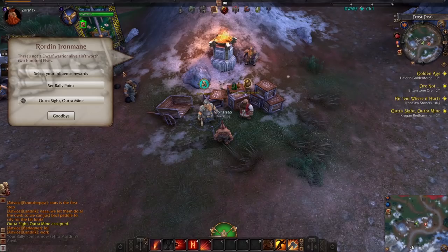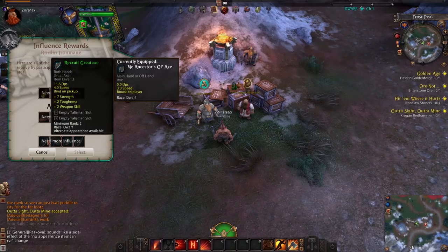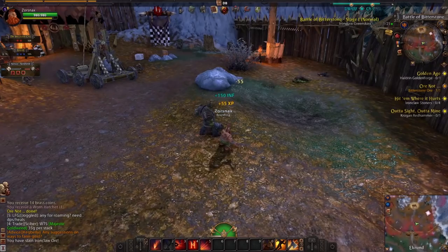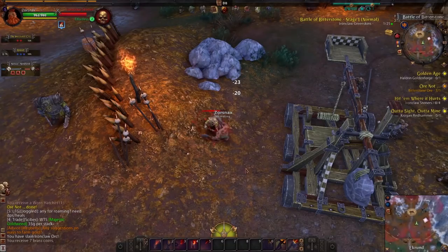Once you quest through the first area, you'll come across a camp with a Rally Master. Rally Masters are where you set your rally point — you'll eventually set this in your main city to get there quickly, especially since you can only use your Book of Binding once every hour. Beyond that, Rally Masters are also where you can check your influence with that particular chapter and obtain your rewards.